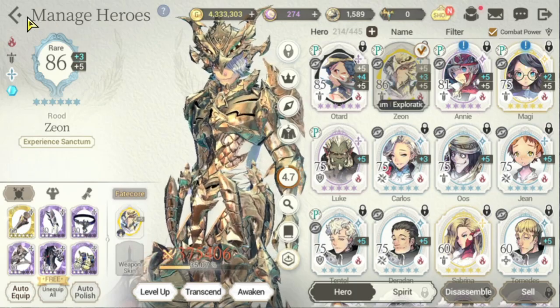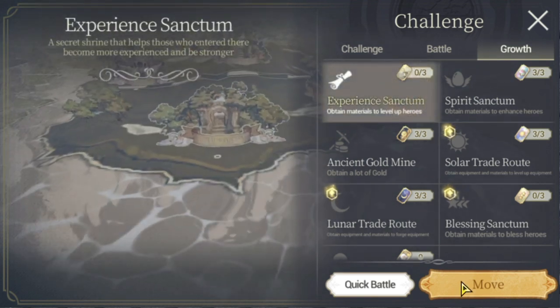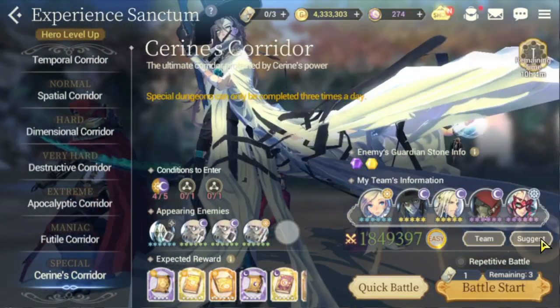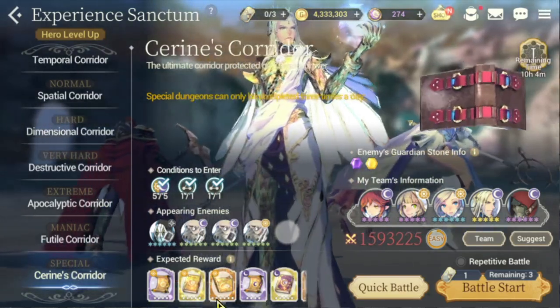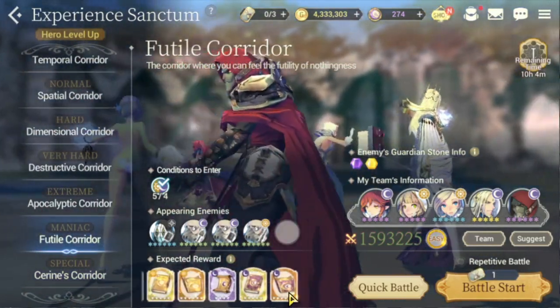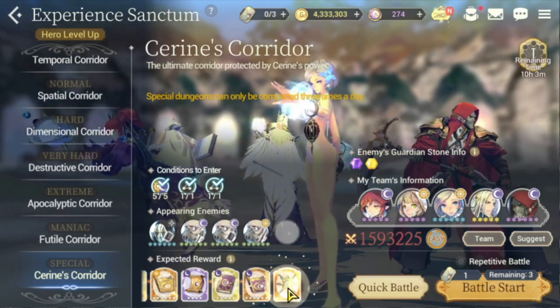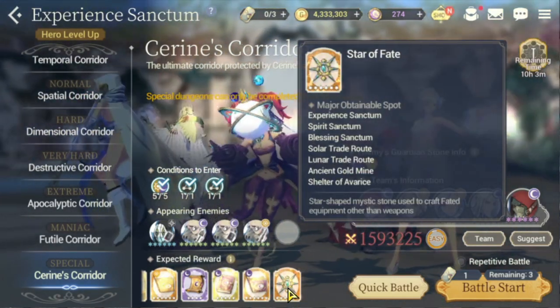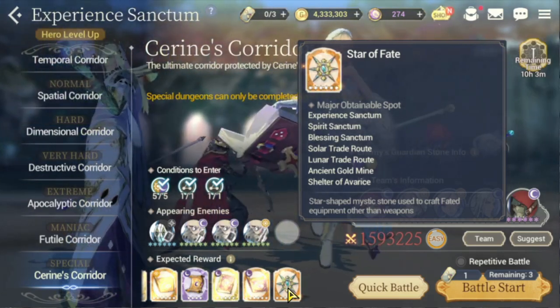For your challenges, use the Growth section to determine who to level up. Let's look at Experience Sanctum — you want to reach the Special tier at minimum, because the good rewards are there. In Maniac there are also good rewards, but the key is reaching Special because you'll need the Star of Fate currency to get faded gear, and you will need faded gear.